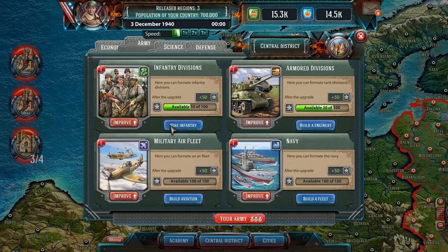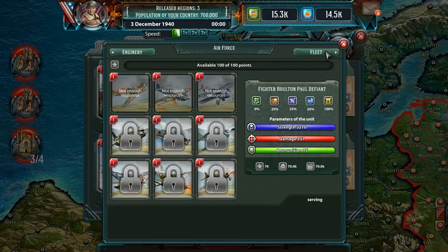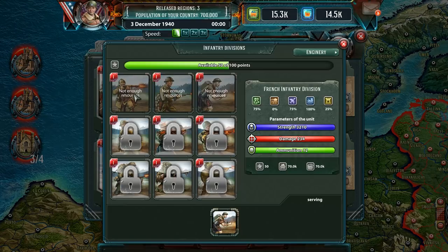Let's go ahead and hire infantry — not enough resources. Maybe we have some already. We have not enough resources across the board, so I'm not exactly sure why that is. How much does it take to hire them? On the very bottom middle of that French Infantry Division it says 50 stars — whatever that is — 70k in the first resource and 70k in the second resource. Those match the green and blue resources at the very top. So why don't I have enough? Maybe I don't have enough stars — it just says not enough resources.